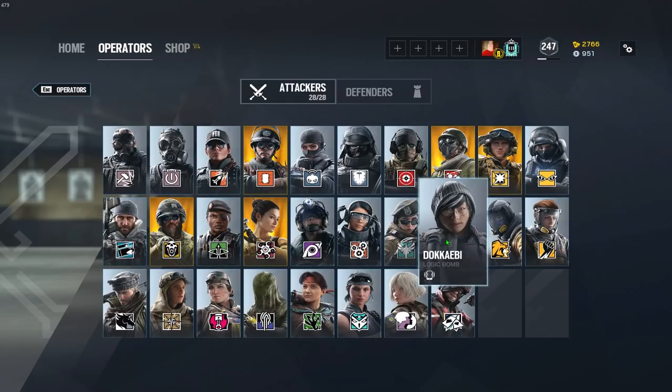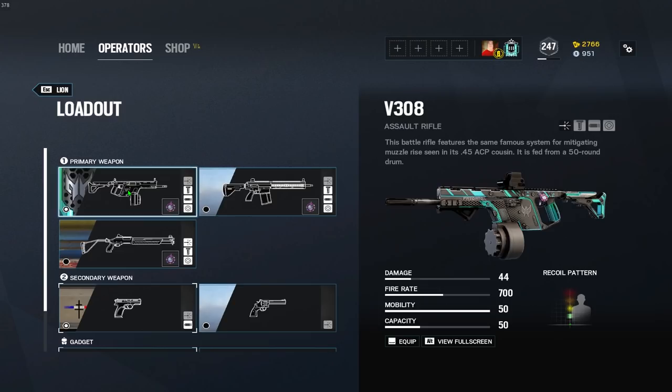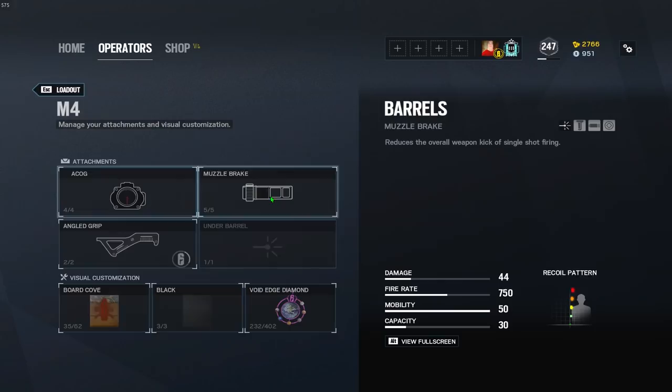I'm going to skip over Dokkaebi simply because she has a Boss G, and then she also has the DMR — muzzle brake on the DMR — and the SMG-12 is already suppressed. The CZ cannot have any other barrel attachment besides the suppressor, so I'm going to skip over her. Lion, with his V308, is going to be flash hider. Finka, with her Spear, is going to be flash hider as well, and just to touch on Fuse's LMG — also flash hider.